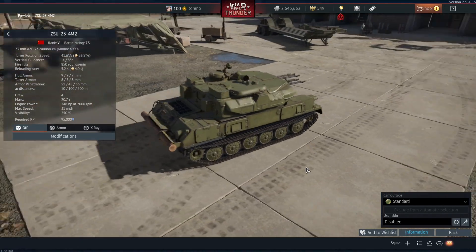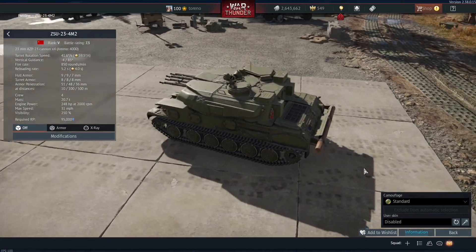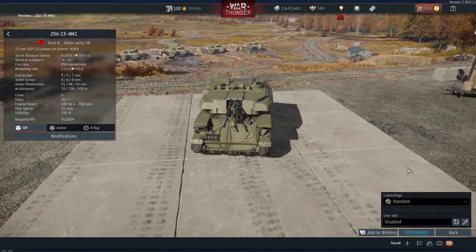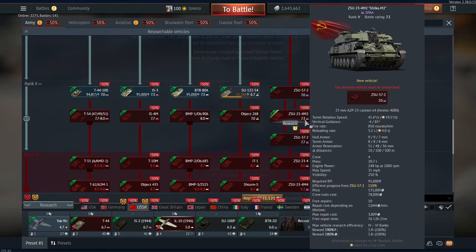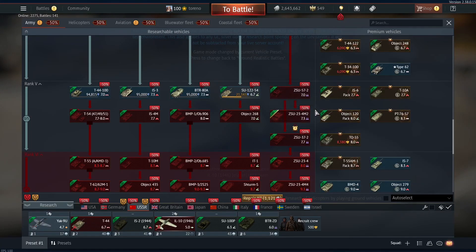Hello everybody, Treno here, and welcome back to the Dance of Dragons dev server, where today we're going to be taking a look at the new Soviet ZSU-23-4M2 SPAA vehicle, which is coming in at rank 5 battle rating 7.3 between the ZSU-57-2 and the 37-2.